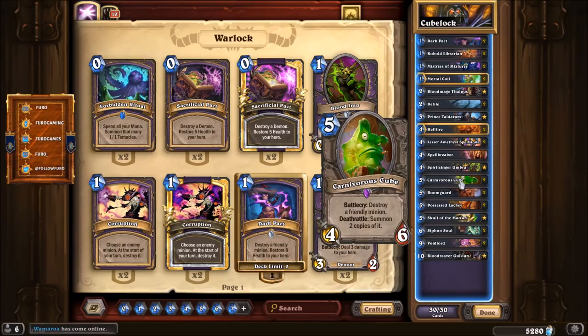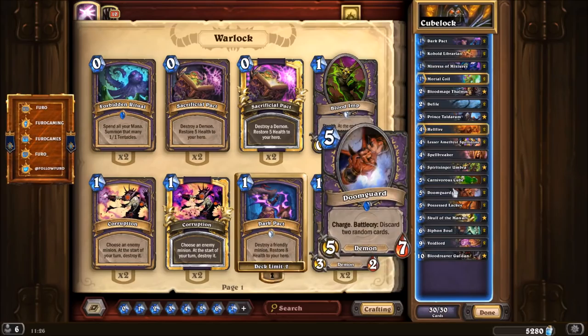Why would you like to play this card? First of all the effect is very powerful, and second of all Warlock has the Doomguard — a 5/7 charge unit with a Battlecry that discards two random cards. But in this new Warlock deck you don't necessarily need to discard two cards to get the Doomguard on the board. So if you attack with the Doomguard for five damage and play the Cube on it, when the Cube dies you get two more Doomguards — another 10 damage — for a total of 15 in one turn.